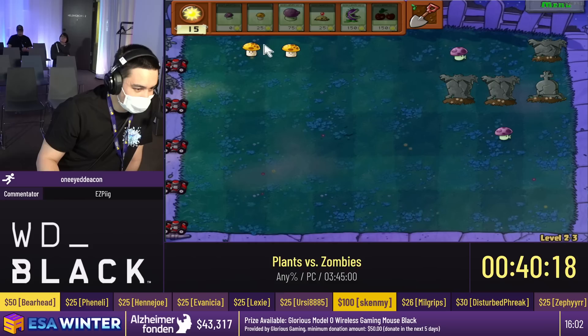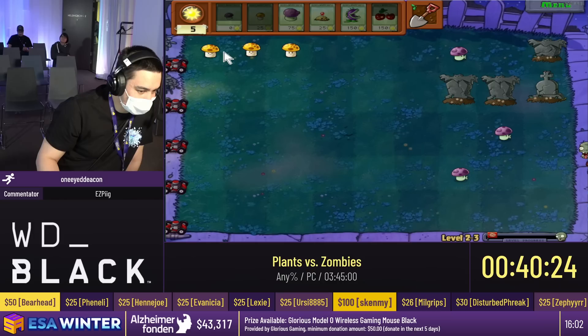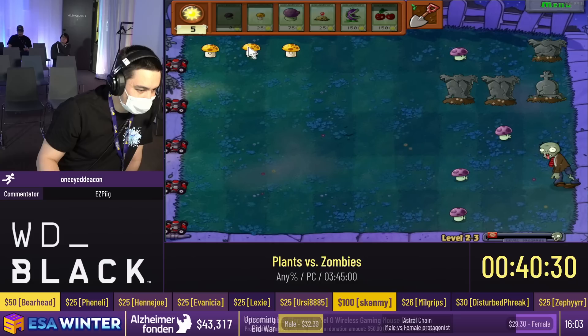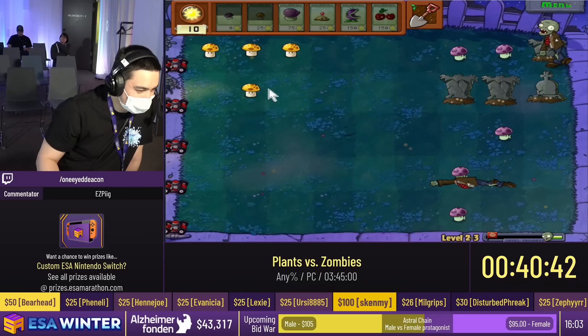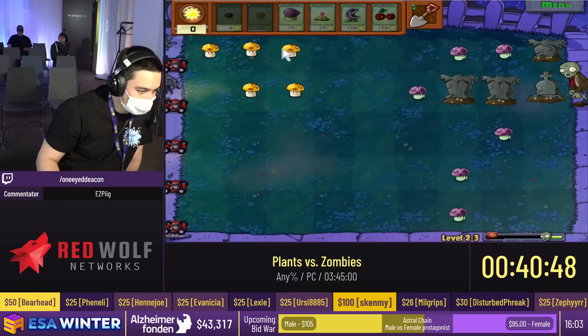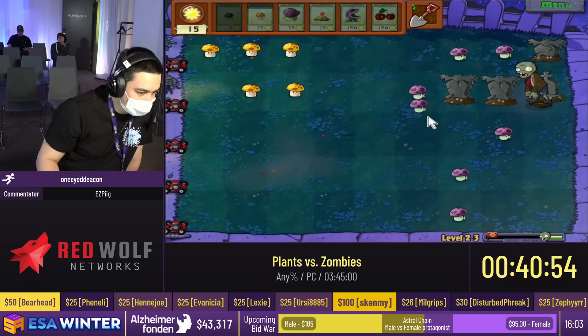The Screen Door Zombie, which we will see pretty soon — it has a guaranteed spawn on a very specific wave. It has a screen door in front of it that has the health of a bucket head. However, the screen door can be pierced through with something that has pierce, like a fumeshroom. That pierce will allow it to damage the normal zombie behind the screen door and actually deal true damage to the 50% rule as opposed to just the shield, which as we've discussed is very bad to be damaging a shield over a zombie.